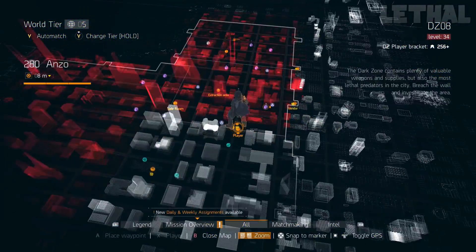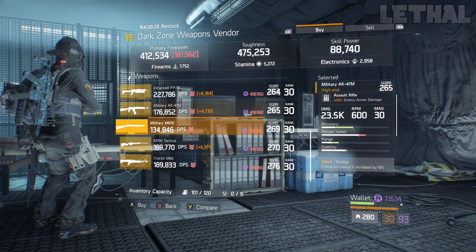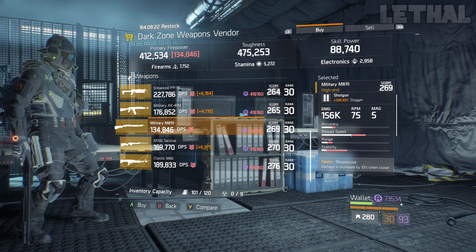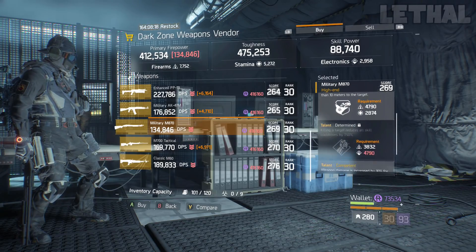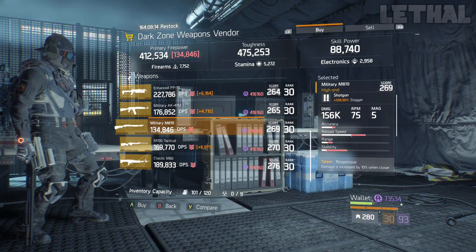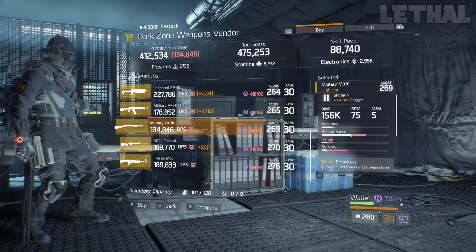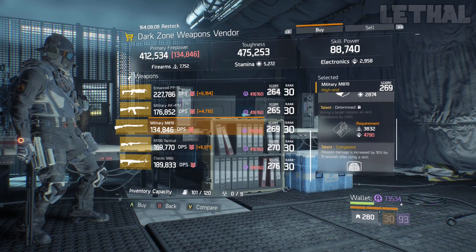The Park Avenue checkpoint is next on our list. There are two items you guys want to check out from him. The first thing is this Military M870 shotgun. What it comes with is Responsive, Determined, and Competent. The damage on it is not really the highest, but it does have some decent talents. So if you guys are looking for another shotgun option, you want to check this out.